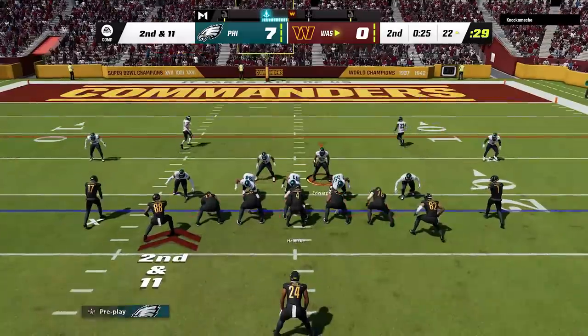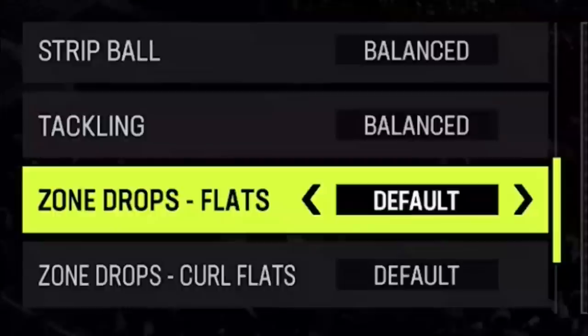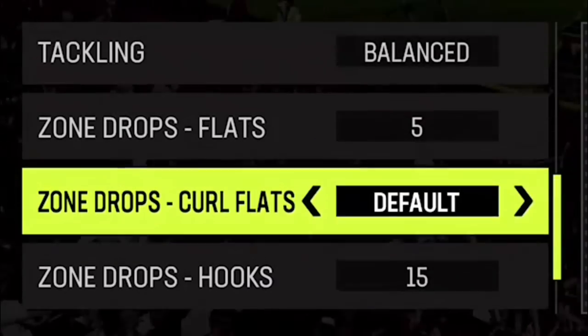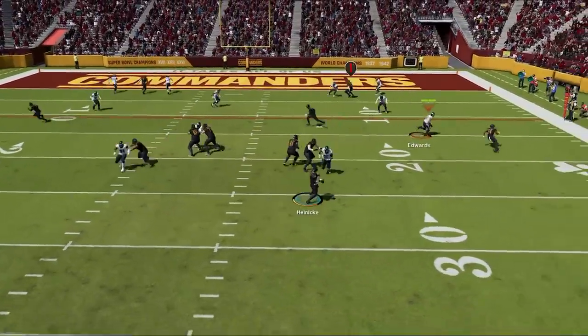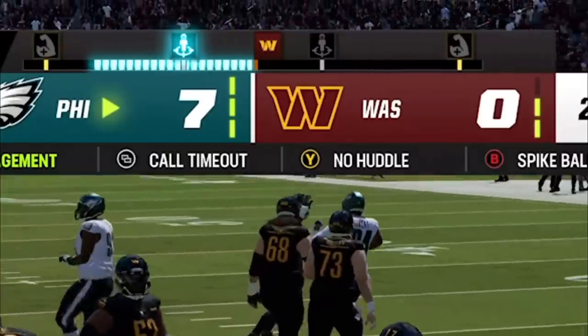He hits me with a hurry up and gets a completion underneath before I can set my hard flats, and that brings me to my next coaching adjustment: zone drops. In matching defense, I only really set my zone drops to 5 for pass defense or 0 for run defense, as I usually like to let the match coverage do its thing. Inside the red zone, I'll make an extra adjustment by setting my hooks and flats to 15 to match the distance I am from the end zone, since he only has 19 seconds left. On the next play, he tries to beat me with my favorite play — the drive-age wheel — and tries to force it to the end zone. We get our first takeaway of the game going into halftime with a seven-point lead.